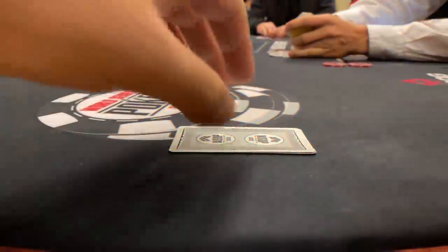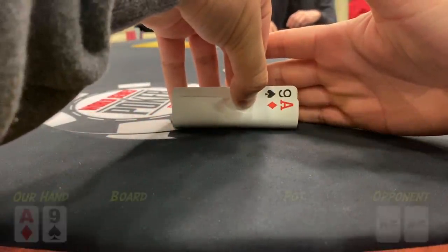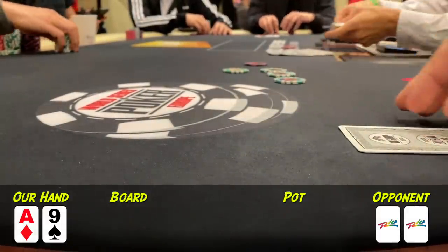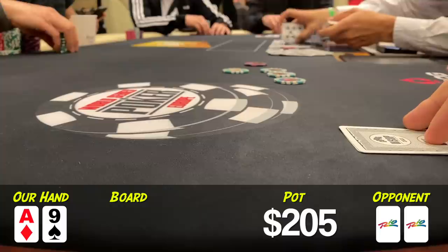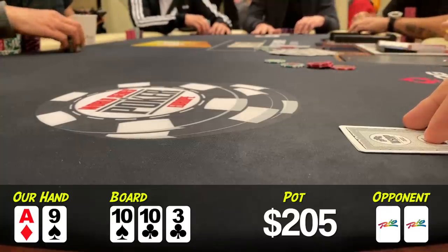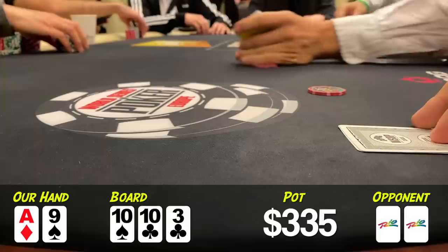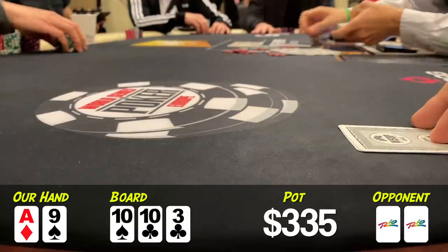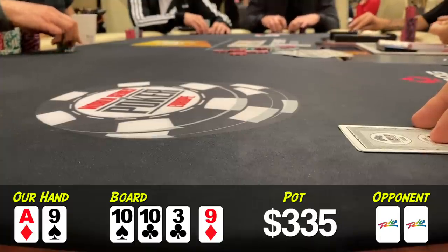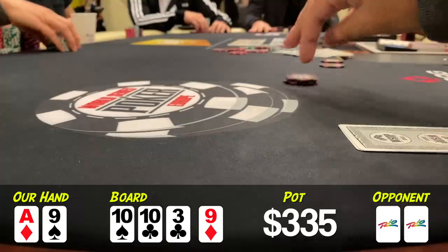In the next hand I'm in the $20 straddle. Action folds all the way to the big blind who makes it $100. He could be doing this with all sorts of hands just trying to take down my straddle, so Ace-9 is definitely a hand to defend with. We go to a flop of 10-10-3 with two clubs, and he continues with a $65 bet. I'd expect him to do this with all his hands that raised pre-flop, so I make the call and find a 9 on the turn. There's a chance we had the best hand anyway, but now it just became even more likely. The big blind bets again, this time for $200 — can't do anything besides call.